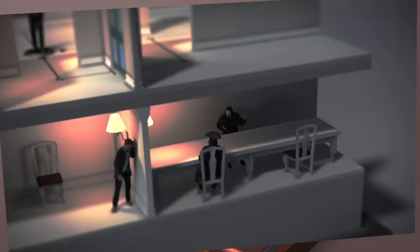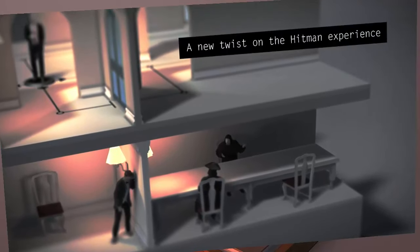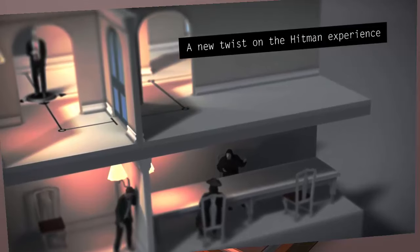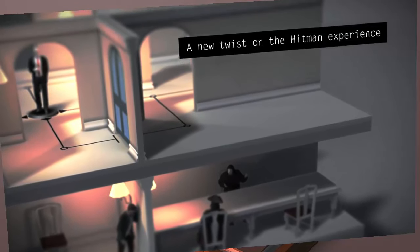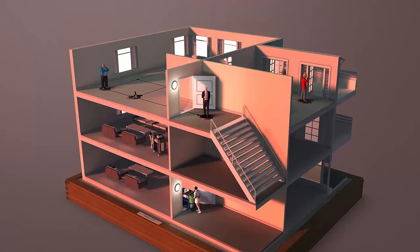Hitman Go also does a great job of introducing new concepts as it progresses. New tools that help you get through Agent 47's covert operations — such as sniper rifles and Agent 47's signature silverbалlers — are brought in, but you'll also go up against new enemies, typically right when you think you've got everything figured out. By taking what you've already learned about an enemy and throwing in a new variation with a different set of behaviors, Hitman Go remains engaging throughout.